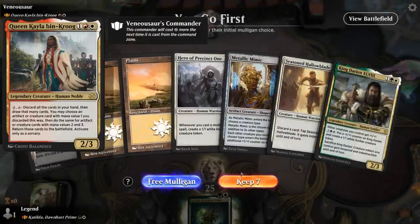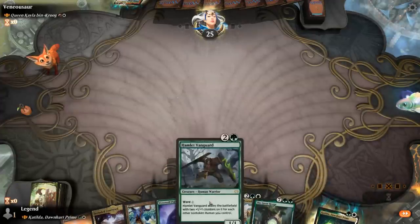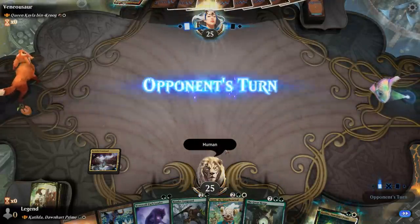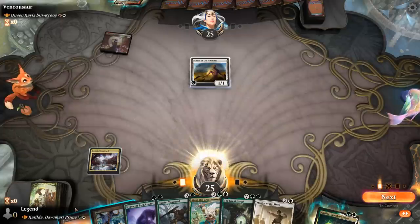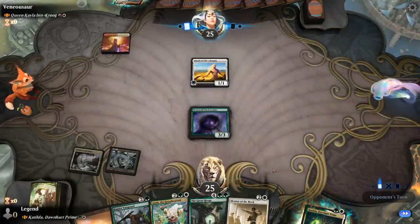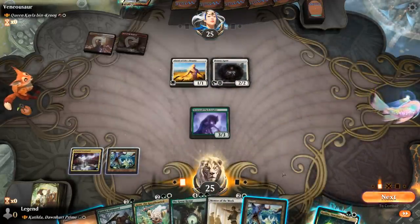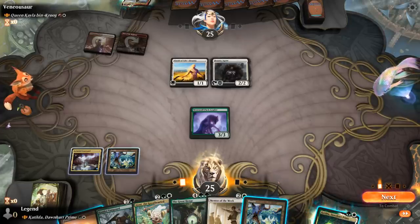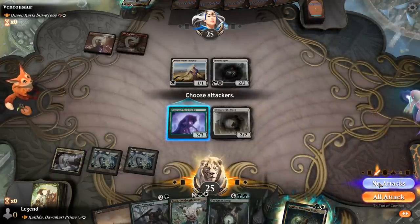We're on the play facing Queen Kayla. Our hand is missing green so we mulligan. The next hand is better — Vanguard synergizes quite well with the Great Henge. Turn 2 we could play Pack Leader right into Vanguard and try to set up Great Henge, or still play Katilda for acceleration. We go with Pack Leader. Bounty Agent can take out legendaries including Great Henge, so we'll get the most out of it the turn we play it. We can't quite double spell the way we'd like, so maybe play Mentor first and draw off it next turn.